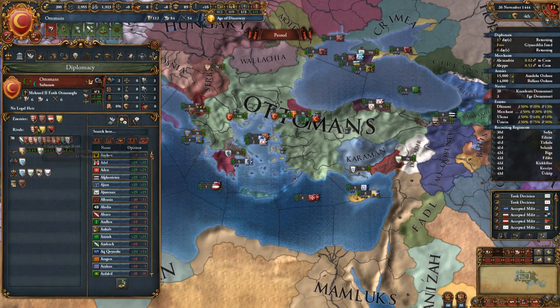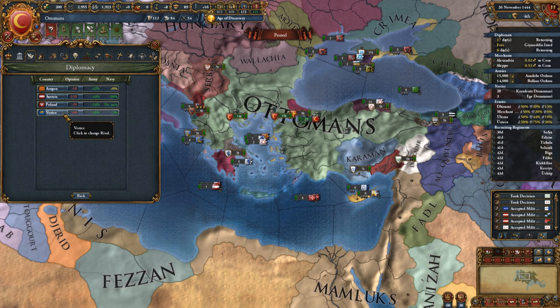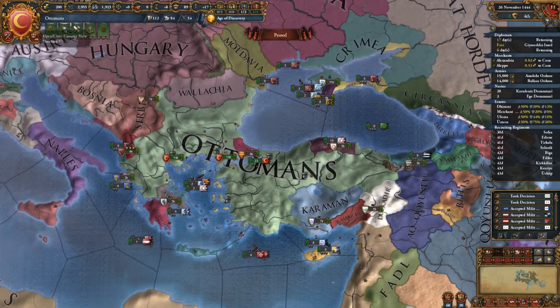Too few rivals — Lithuania is no longer a valid rival, but they have me rivaled. Venice will be my other one. We have some desires on Venetian land. Let's go ahead and look at the mission tree really fast.